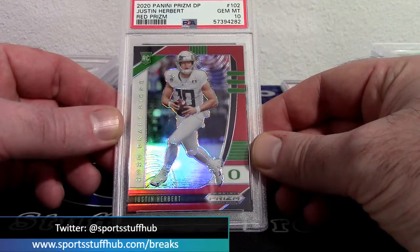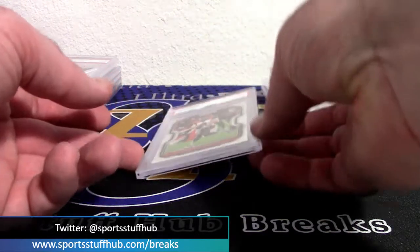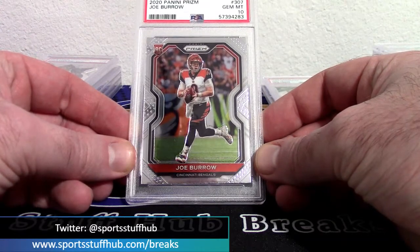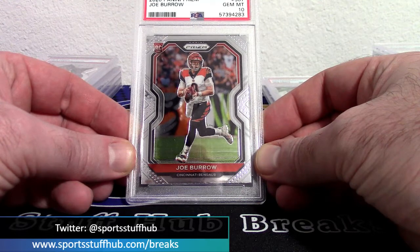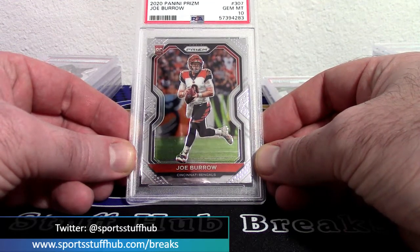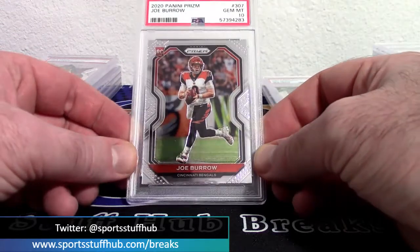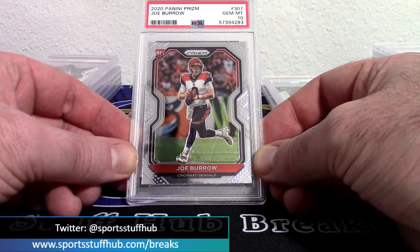Our last card — this one belongs to Jordan. You can already tell what it is: the man who just won today and is moving on to the AFC Conference Championship Game — Joe Burrow, 2020 Prism, true Prism not Prism Draft, rookie PSA 10. There you go Jordan! Nice Burrow to land right now, especially with Burrow moving on to the AFC Championship Game. Joe Burrow Prism rookie PSA 10.